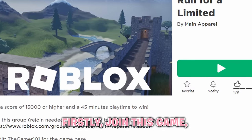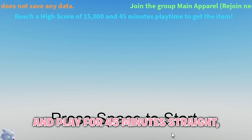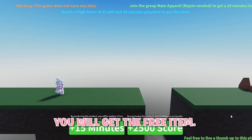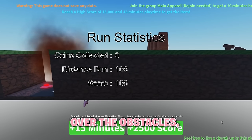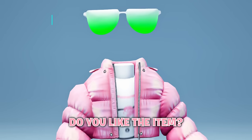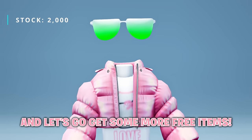First, join this game, Run For Limited. If you get a score of 15,000 and play for 45 minutes straight, you will get the free item. To play the game, you just have to jump over the obstacles, kind of like Subway Surfers. Do you like the item? Let me know below, and let's go get some more free items.